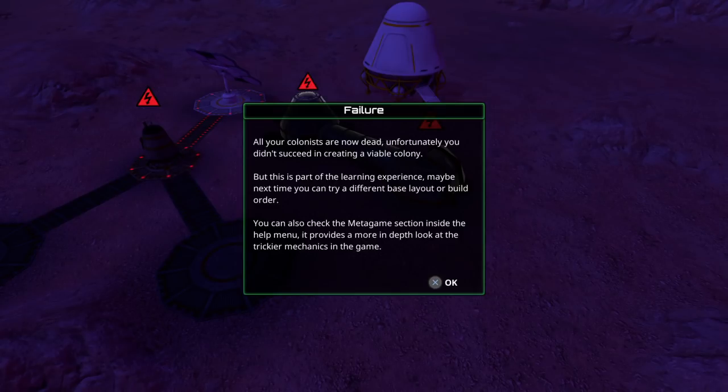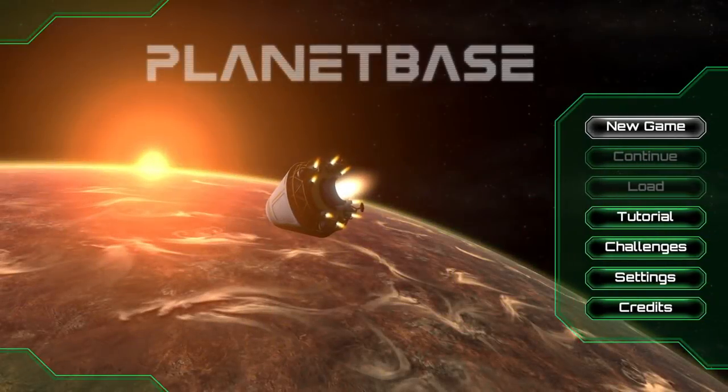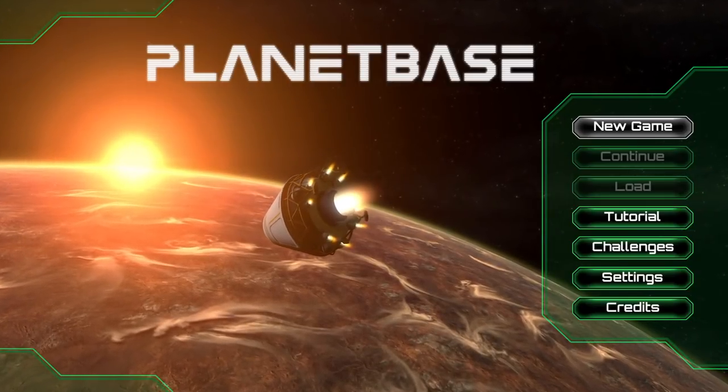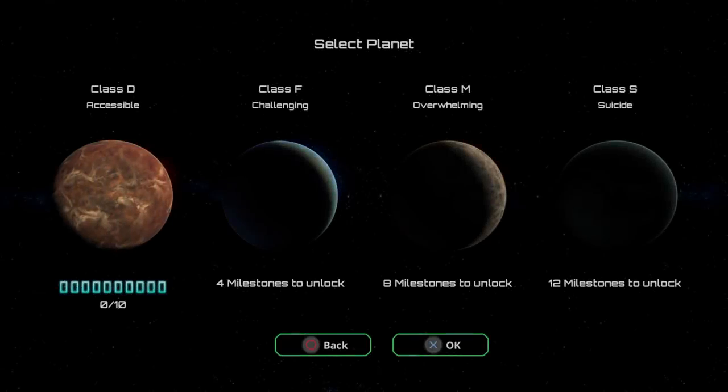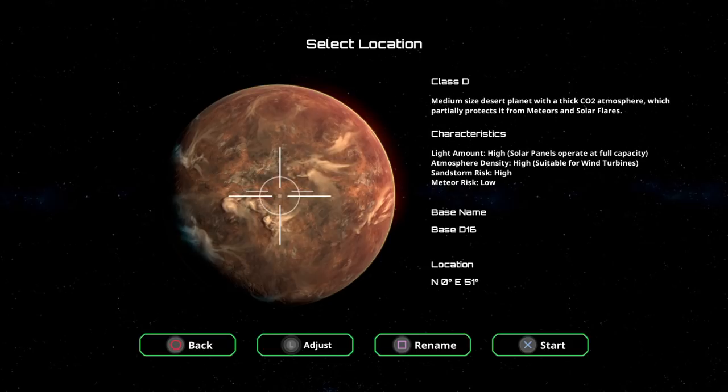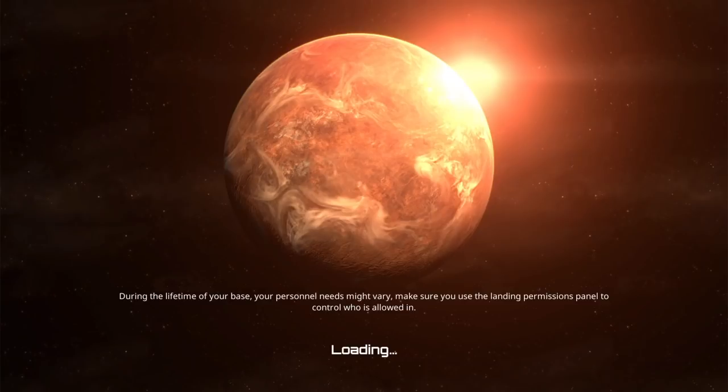Let's try that again. All your colonists are now dead — unfortunately you didn't succeed in creating a viable colony, but this is part of the learning experience. Maybe next time try a different base layout or build order. I was stupid — I played the tutorial but it never turns nighttime, so I wasn't aware I needed to get wind turbines so quickly. I have to rename it again and try that again. This time I'll build wind turbines first and then solar panels.